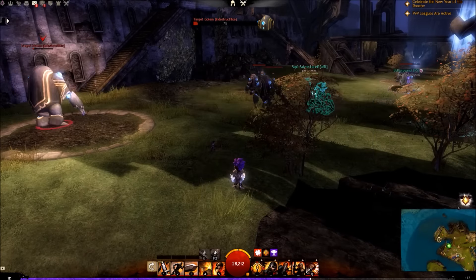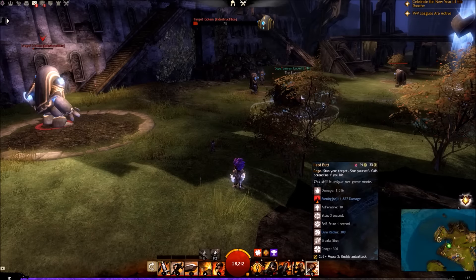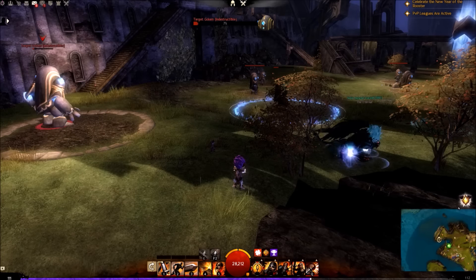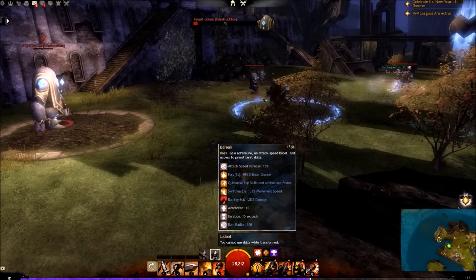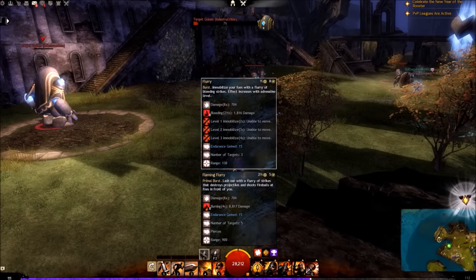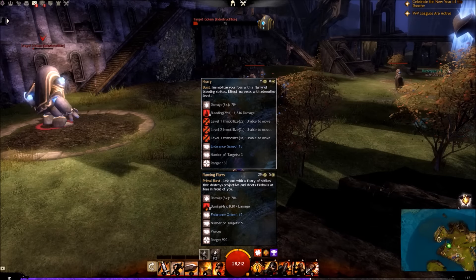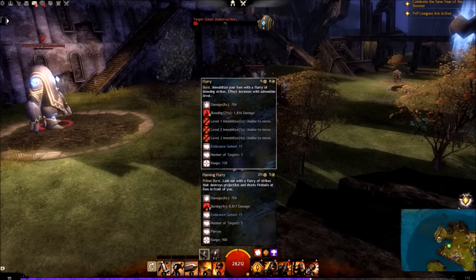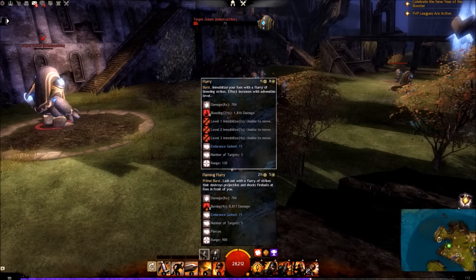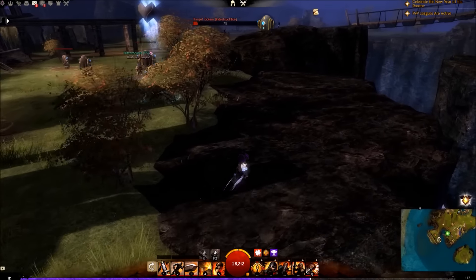Once we have them burning slightly, I tend to use my headbutt right away as it will fill up the adrenaline bar to the point where we can use Berserker. Berserker will detonate our aura and allow us to use our most powerful single-target damaging skill, which is Flaming Flurry. This will launch a bunch of fireballs at your target that, if they hit, do devastating damage. When you enter the fight, you might be able to get up to 16 to 20 stacks of burning right away.